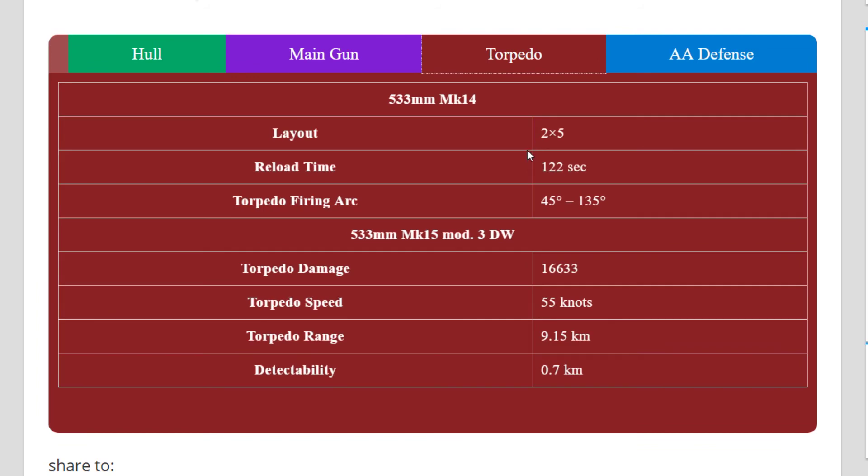And torpedoes: 5x2. You have 10 torpedoes, same as Benson, but here's the deal — they are deep water torpedoes only. Which basically means you cannot torpedo another destroyer and you cannot torpedo some light cruisers. I don't know if that includes Royal Navy cruisers, but those torpedoes are only for battleships and some heavy cruisers.